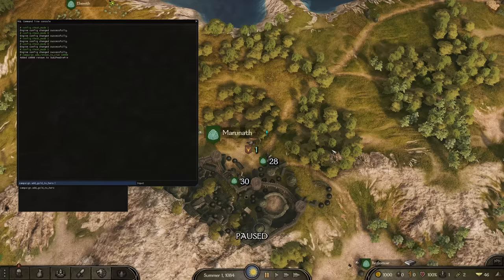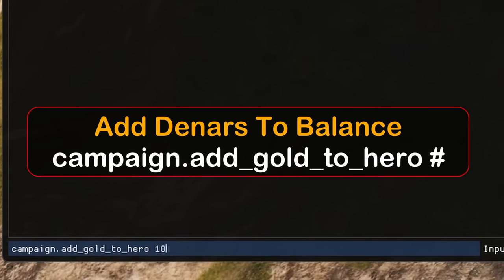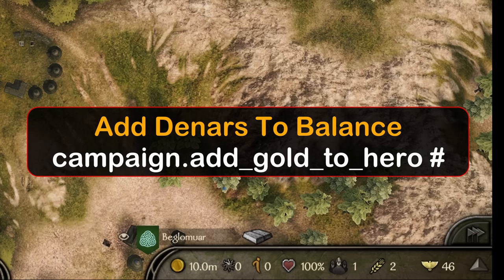Just as important as renown — or maybe even more so — is gold. So we're going to do campaign.add_gold_to_hero and type in a bunch of zeros. That gives us 10 million. We probably don't need that much, but why not? The bank is open.